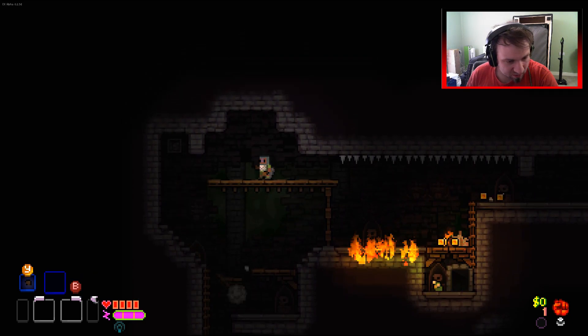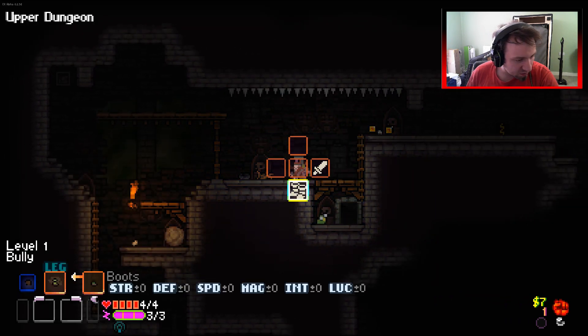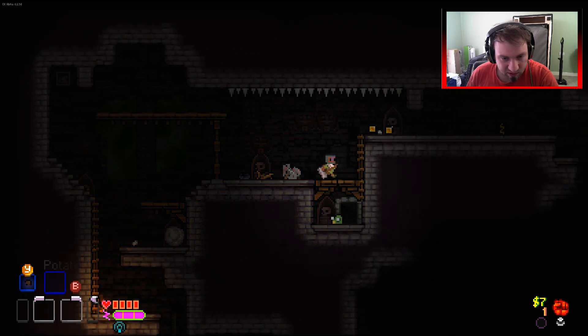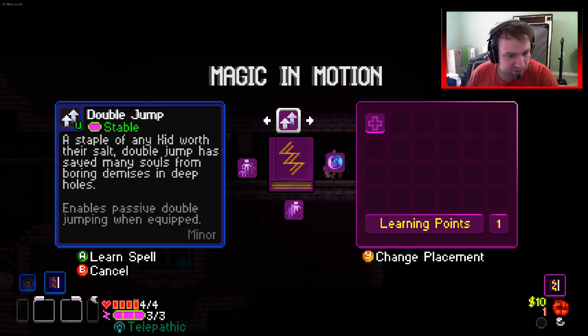That's a trap - he killed himself, he's throwing fire at me. Let's get rid of that boulder, just in case. What have you got? Boots and a crappy hammer - that's nice. Magic in motion - we can get our double jumps.